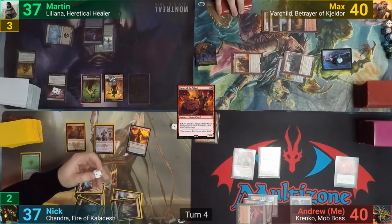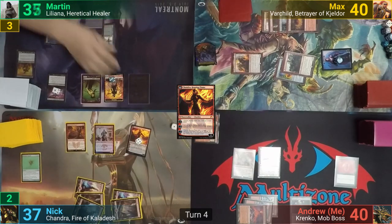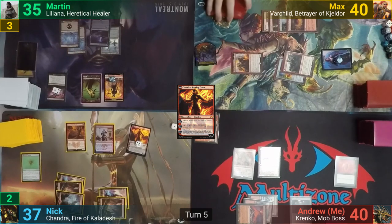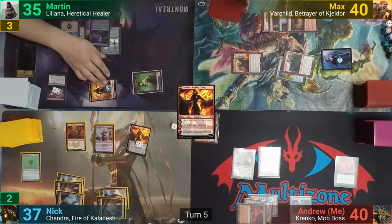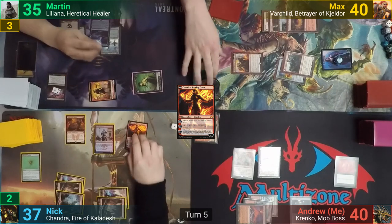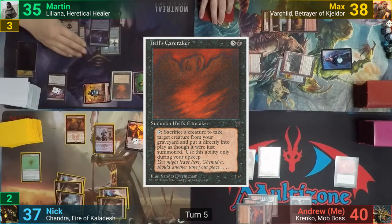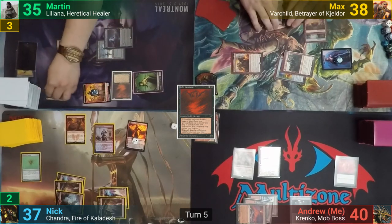This also transforms Chandra into Chandra Roaring Flame, and Nick upticks the Planeswalker once she's flipped, dealing 2 to Martin. Martin draws and plays a Snow-Covered Swamp. He swings the Zombie at Max and the survivors at Chandra. Nick blocks one of the survivors, with Chandra losing 2 loyalty, and Max has no choice but to take the hit. Martin then casts a Hell's Caretaker in his post-combat main phase and passes, adding a counter at end of turn to the Blood Chief Ascension.